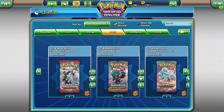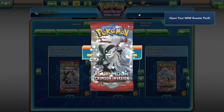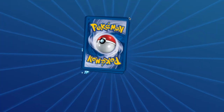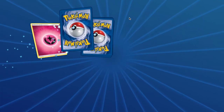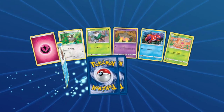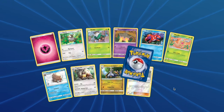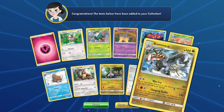Cap is next. With Crimson Invasion you will have access to: Starly, Skiddo, Pumpkaboo, Corsola, Weedle, Piloswine, Diggersby, Hakamo-o, and Kommo-o.